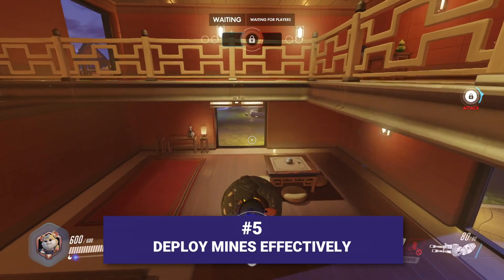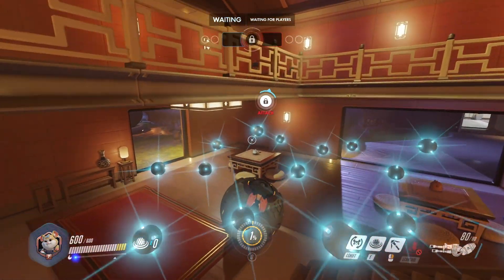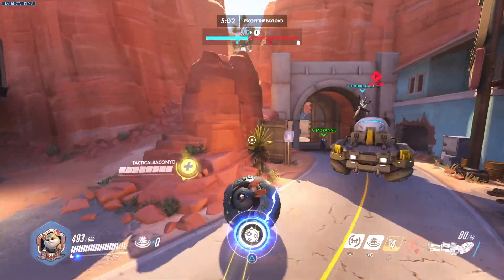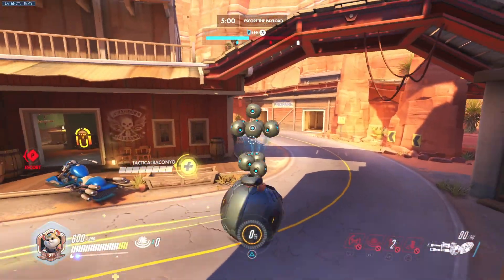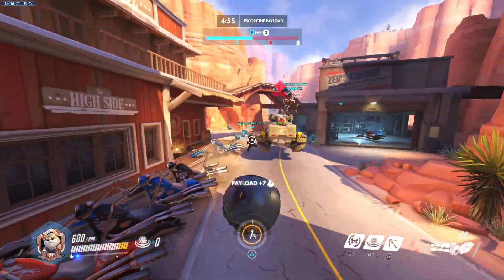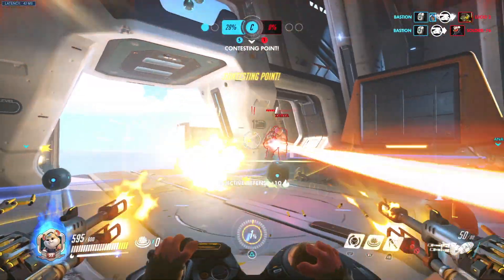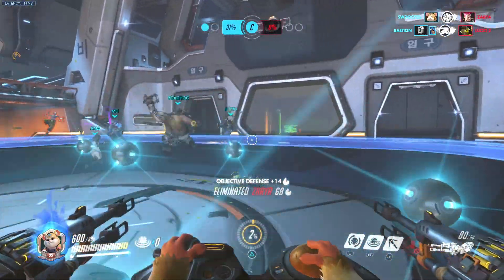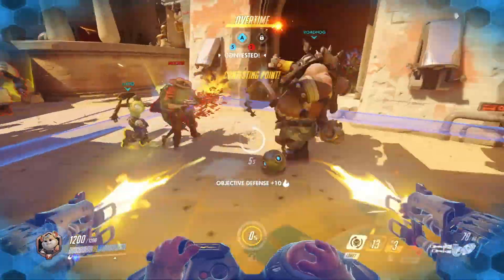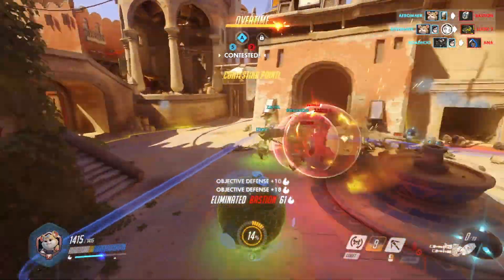Deploy Minefields Effectively. Wrecking Ball's Minefield Ultimate deploys 15 proximity mines around Hammond, which can pose a lethal threat to anyone unfortunate enough to trigger them. Each mine deals 130 damage, and the field lasts for 20 seconds once active. If you deploy the mines while high in the air, they have a larger spread than if you're at ground level. Minefield is best used for zoning and point control. The mines take a few seconds to activate, so they're unlikely to surprise anyone out of nowhere, but you can use them to deny access to an area and force the enemy to find another route.